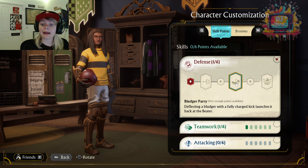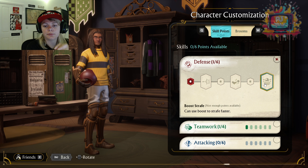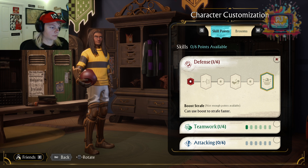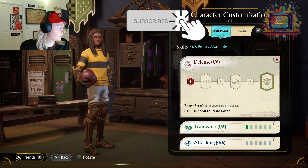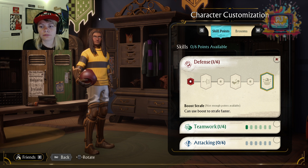Deflecting a Bludger with a fully charged kick launches it back at the beater. Wow, okay, that's quite good — I'm a big fan of that one. Now you have two players that could effectively take out one of their players, which is very, very good. I think that'd be a good one to work towards. Another 5% there. Can use boost — I don't fully know what that means, but it must be good if it's the last one.